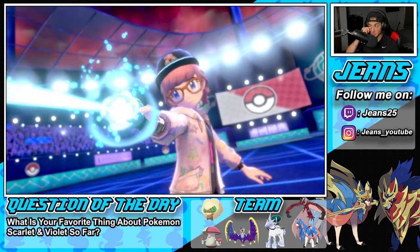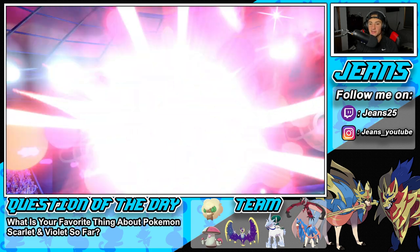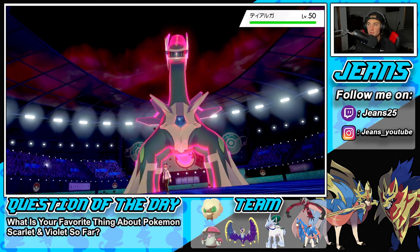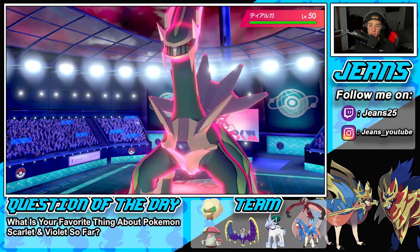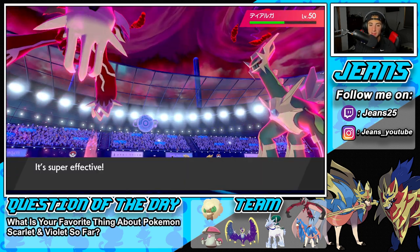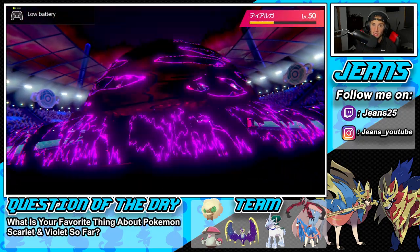I wonder what does more damage — will Behemoth Blade do more? It's double but halved because it's not very effective. Up against a super effective non-STAB shot, Sacred Sword does more damage. We hope this thing is policy-locked. We're hoping Zacian protects here. It does not go for protect. Sacred Sword comes out — some big time damage! It's not a Weakness Policy. So I'm guessing it's Orbed. This comes out and does some damage, and I am low on battery. Always keep it plugged in just for this reason.